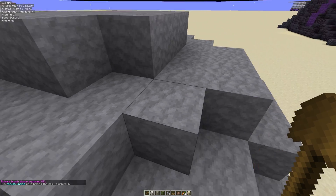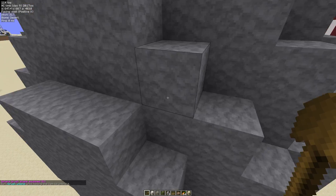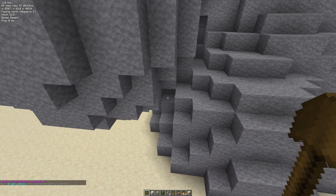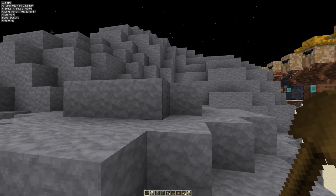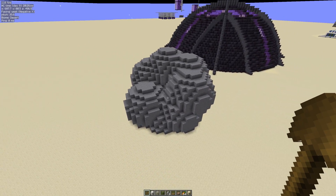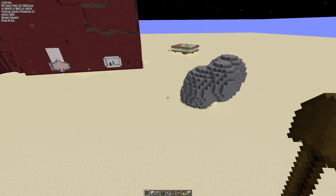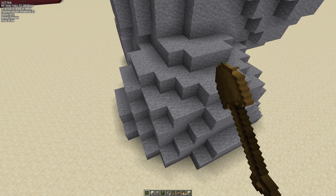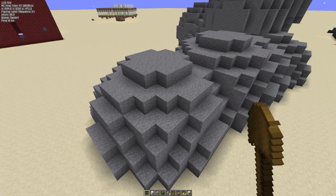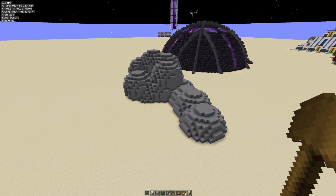Number eight is WorldEdit. I mainly use this in creative mode — it's a very powerful mod. You see amazing landscapes people have created in creative mode using WorldEdit. I also use it to create perimeters in creative when testing farm designs, which is a great use for it. There are so many good tutorials on YouTube for it.